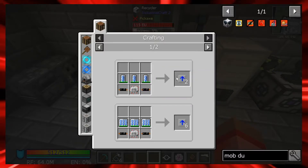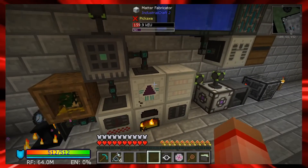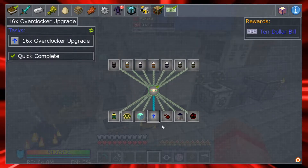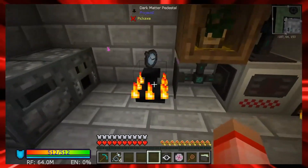We talked about the batteries and coolant when we were discussing UU matter. I've made 16 of those and that gives only 10 dollars for 16, so if I can find a way to automate that better we'll get into it. We want to get into blood magic today to talk about the transposition reagent.